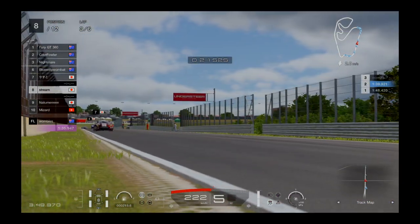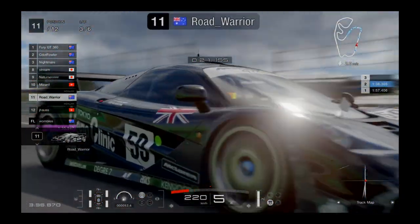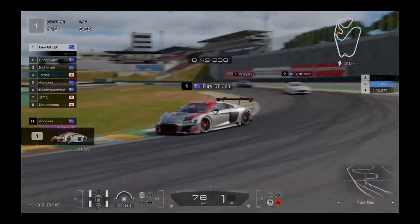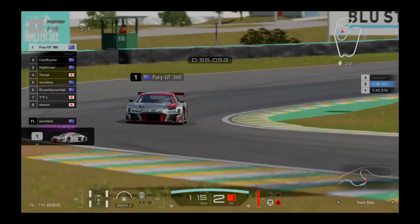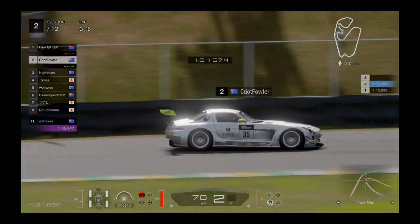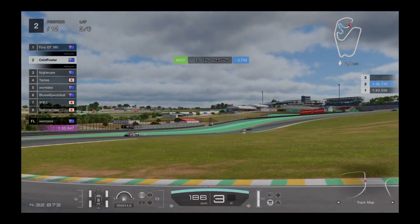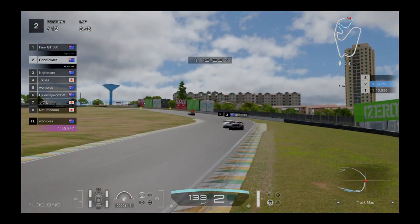They're pretty spread out when you get to the back of the field. Womble had a 1:35.9 — pretty slow. You've probably seen that on YouTube with other streamers. I'll have to buy myself a Kombi and give that a go.